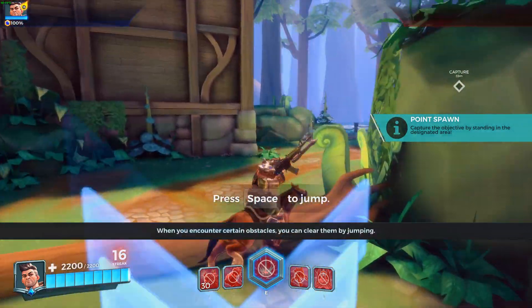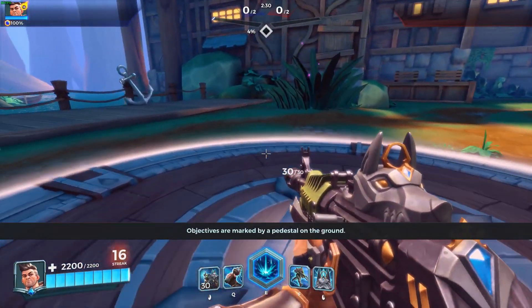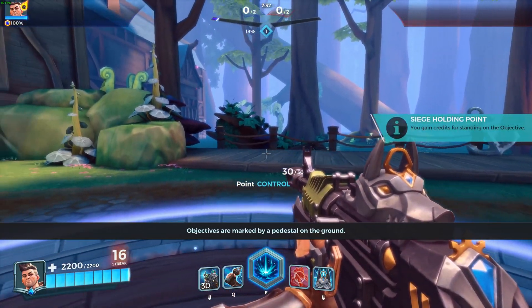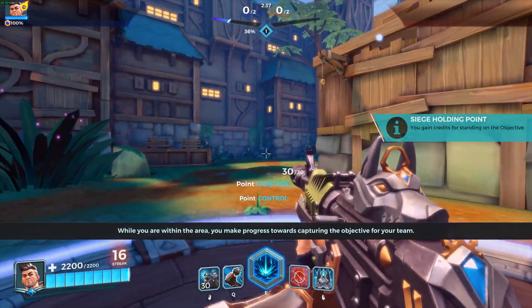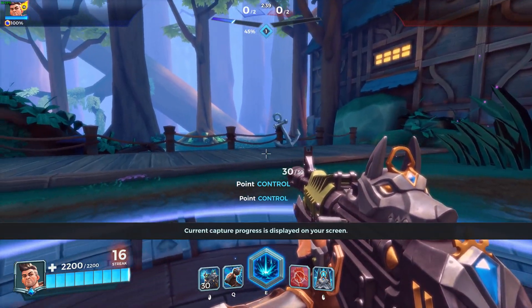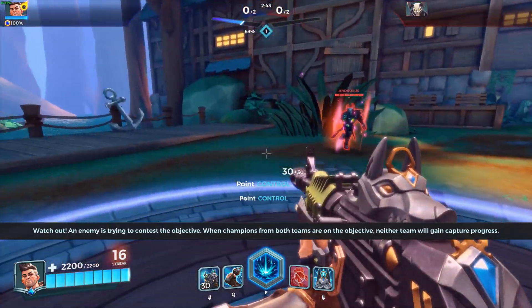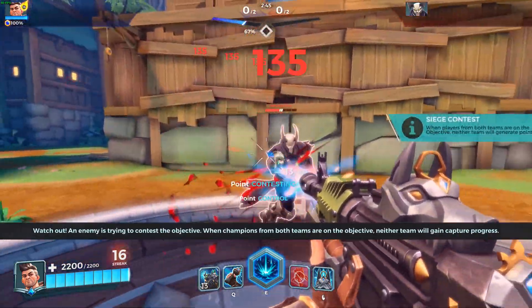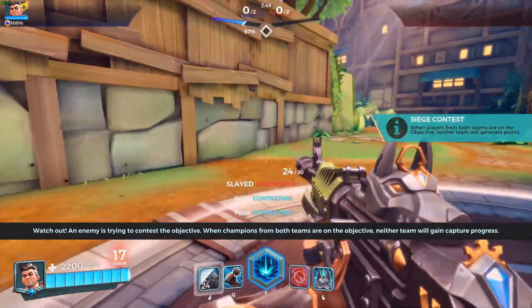When you encounter certain obstacles, head to the objective. Objectives are marked by a pedestal on the ground. While you are within the area, you make progress towards capturing the objective for your team. Current capture progress is displayed on your screen. Watch out — an enemy is trying to contest the objective. When champions from both teams are on the objective, neither team will gain capture progress.